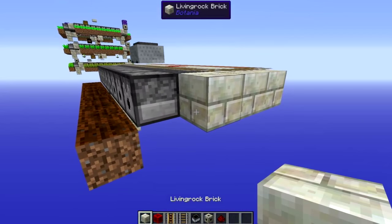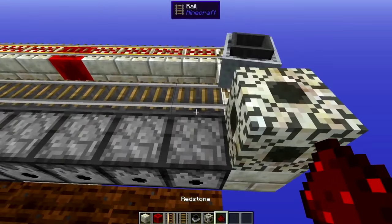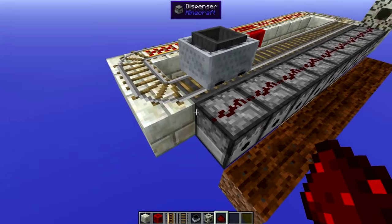The next step will be using a mana detector. What this does is it detects whenever a mana burst goes through. We can place it just here above the dispensers and run redstone dust right across all these dispensers.